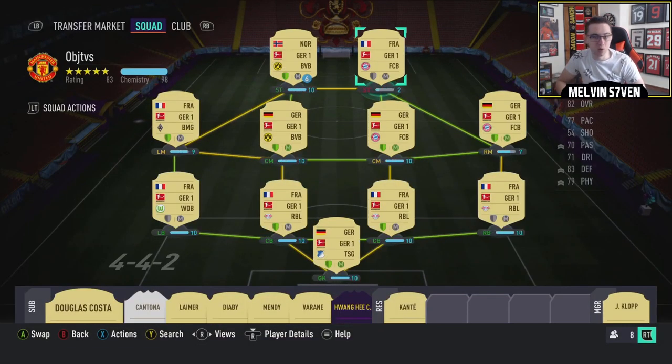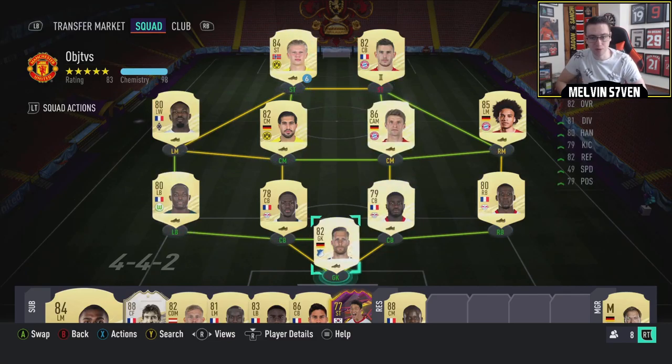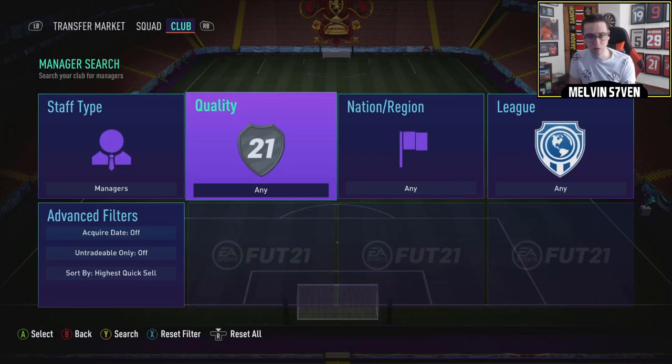I've got Pavard up front. I know he's off chem - I could sub him on so he starts with better than two chem. Actually, I should change the manager to a Bundesliga one instead of Klopp. We'll get rid of him and put a Bundesliga manager in there just to boost the chemistry as much as we can. Where the hell is Bundesliga? I've got to have a Bundesliga manager - League, Bundesliga.